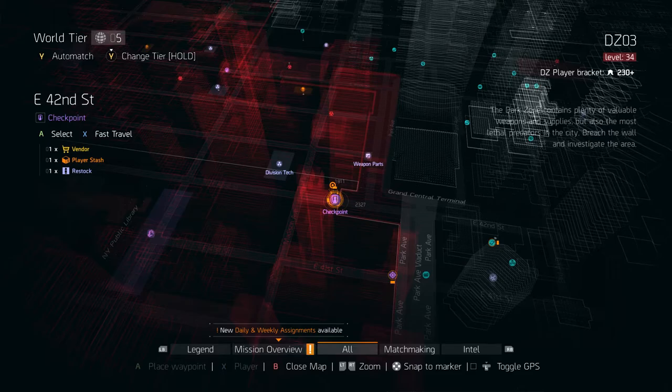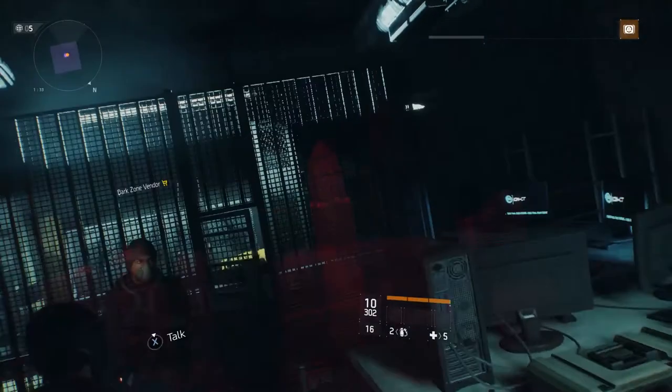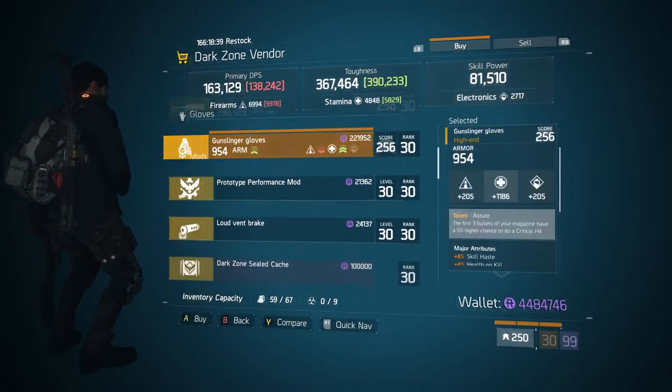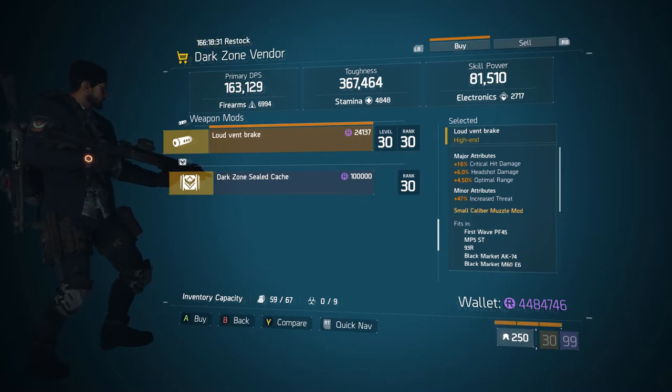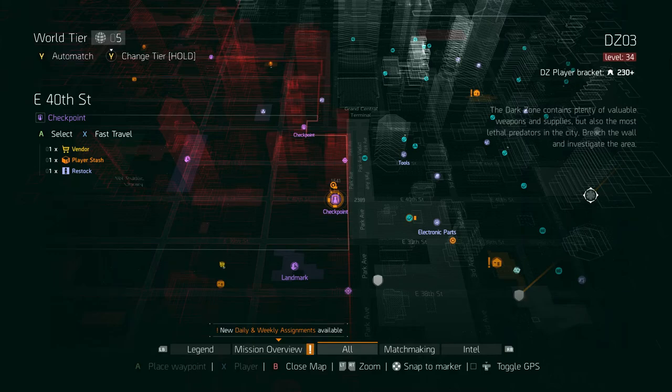In DZ03, coming over to East 42nd Street Checkpoint, we have a weapon mod worth noting if you need some critical hit damage on your muzzle — it's the Loud Event Break. Its major attributes are 16% critical hit damage, 6% headshot damage, and 4.50% optimal range. Its minor attribute is 47% increased threat. The critical hit damage is not the highest it could be, but if you need some critical hit damage, come get this.